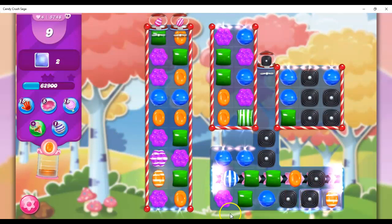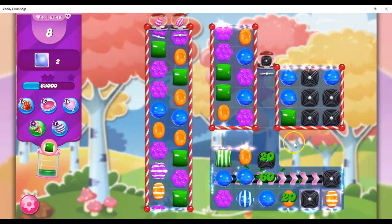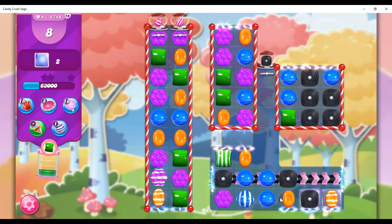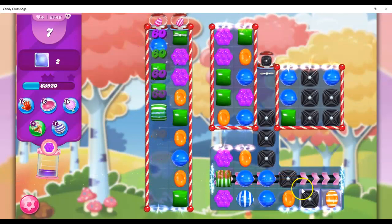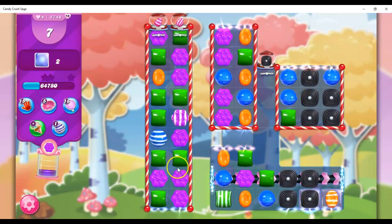So if I do have to play this again, I now know one of the pitfalls of the board, and I can better address it. I am trying to take out licorice on each turn, but it didn't register as me taking it out because it was a remote. I learn as I go.